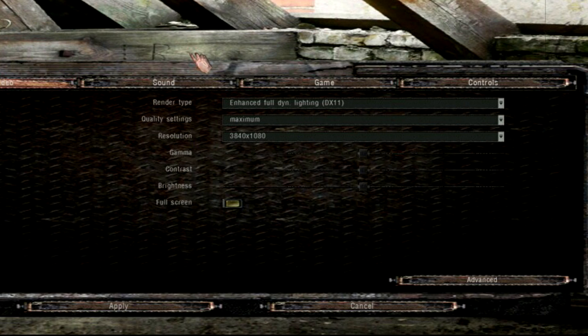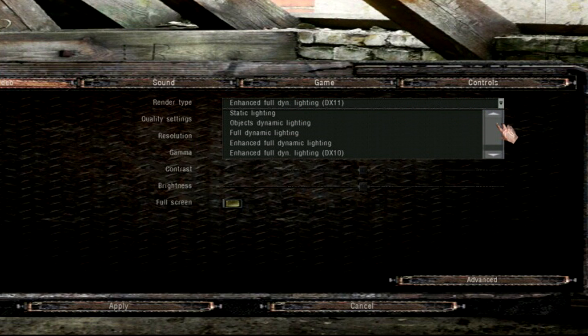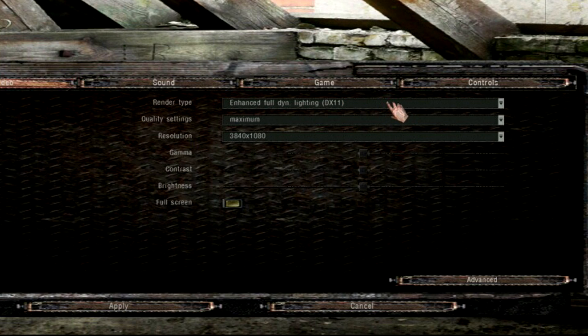Your GPU is of course the most important. If you have a strong and fast GPU, you should be pretty good to run this game on high or maximum settings, depending on your resolution. First of all, you have your render types here — your graphical API: DirectX 10, DirectX 11, or just static lighting. If you have bad performance, you want to tweak this first and see what these options do and how big a change it makes. Pick the one that gives you the best performance and quality.